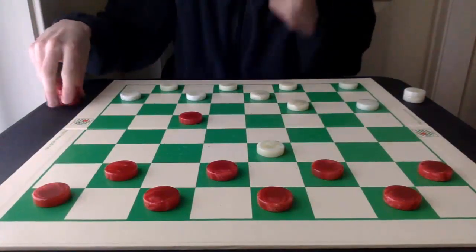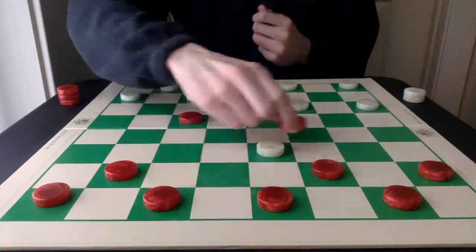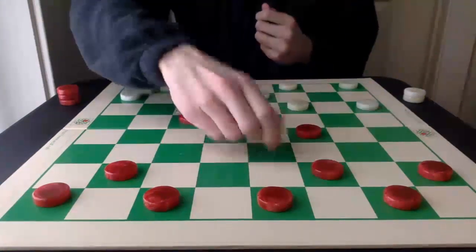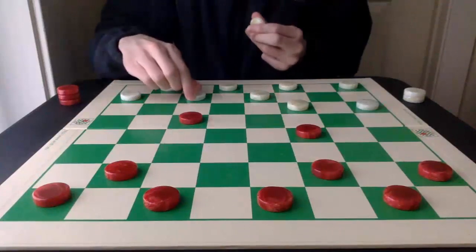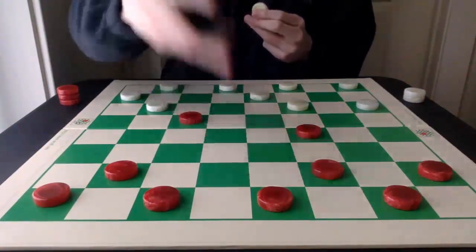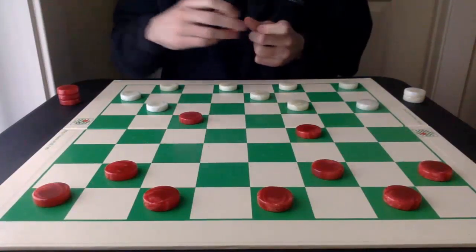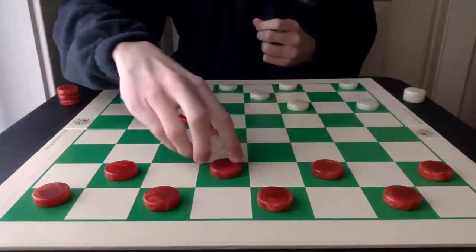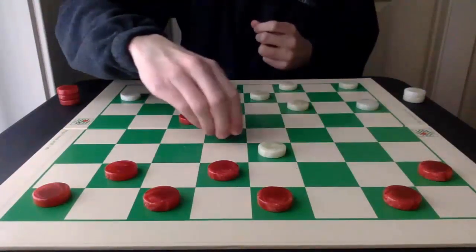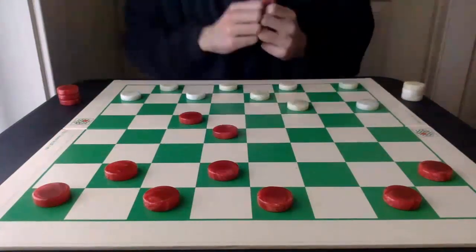Please note that red cannot capture 7-14. This capture will actually lose, because white can attack with 27-24 and there's no protection — white will gain the free piece and win the game. So it's important to jump 6-15. This is the key move to draw.